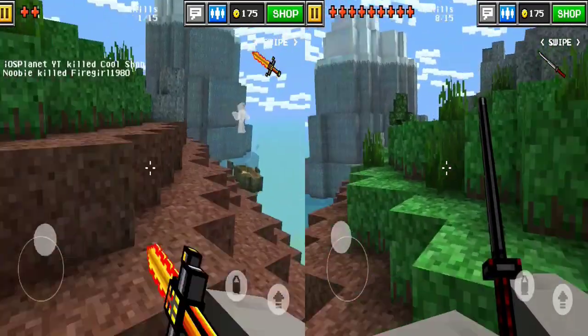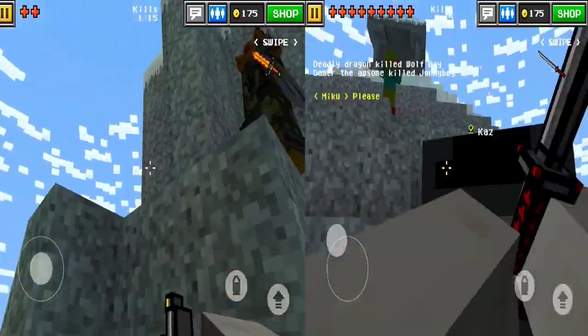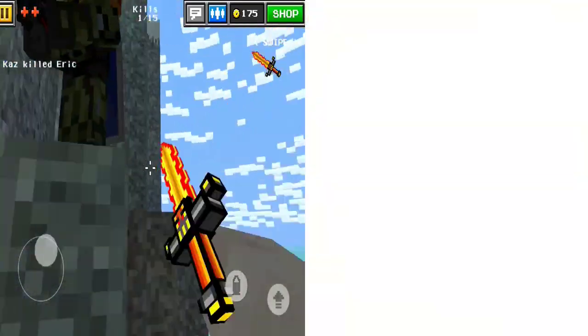As you can see right here, the Fire Demon is on the left and the Emperor's Blade is on the right. Now I'm just gonna do a rundown of these weapons.